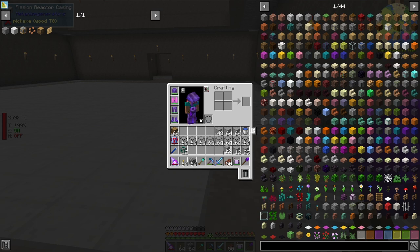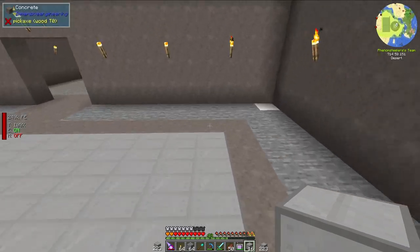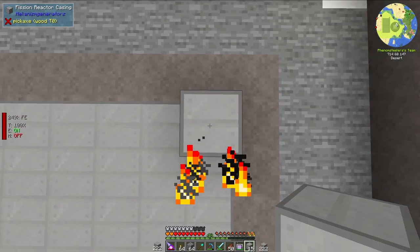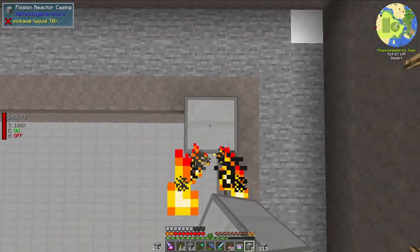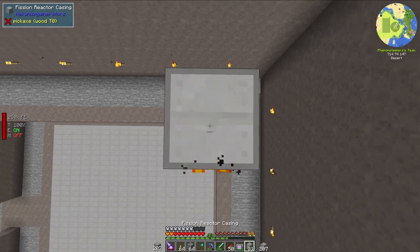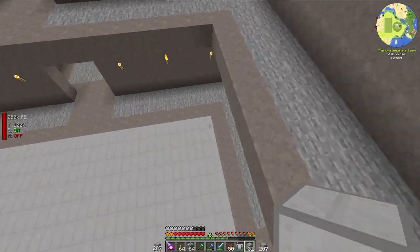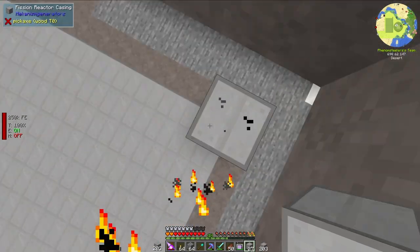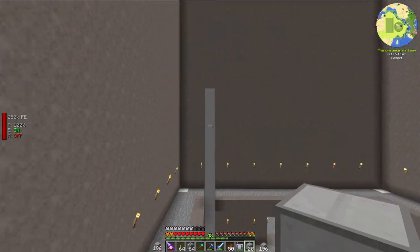We need to build this to be 17 tall. It is one tall already, so what I'm going to do is grab 16 more blocks and build straight up until this stack of blocks is finished. That's how I know I'll be at the height I need. That is the height we need, and now I'm going to go ahead and build the three other towers.